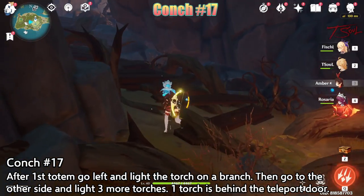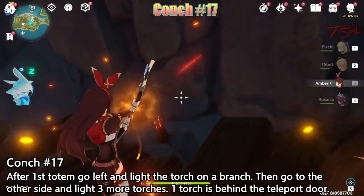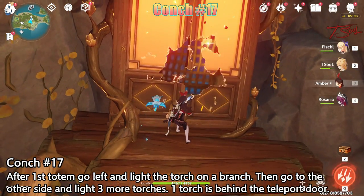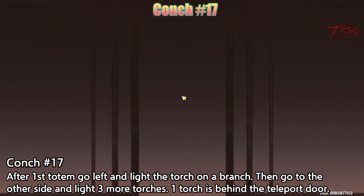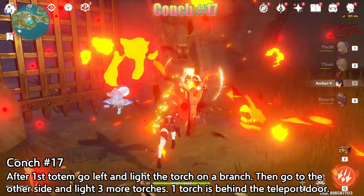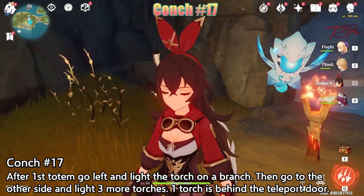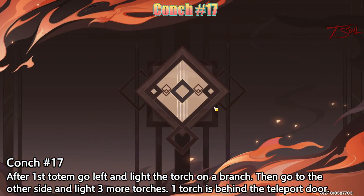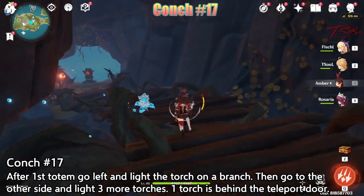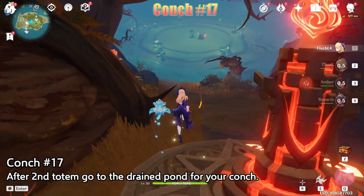Then there will be 3 more on the other side. There are 2 of them here, and then the last one is actually hidden behind the door — you can see it right here in the picture. Go and travel through the door and light the torch, then head on back. After activating the totem, the water will recede and in the middle is the conch.